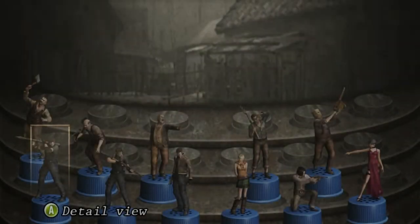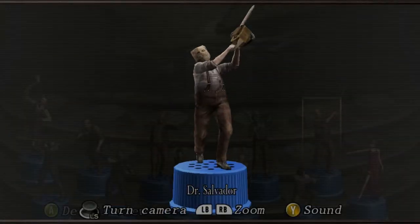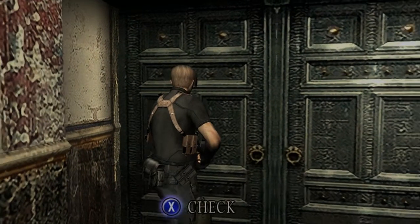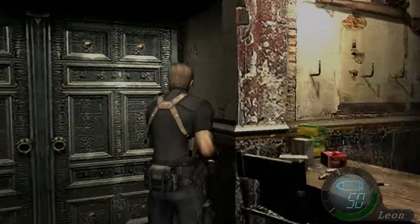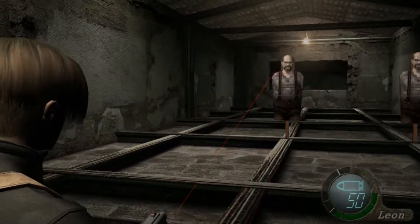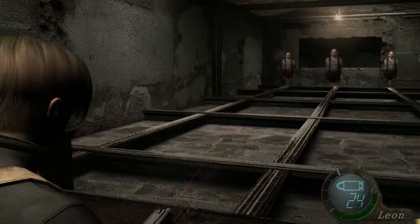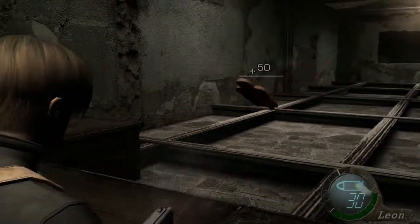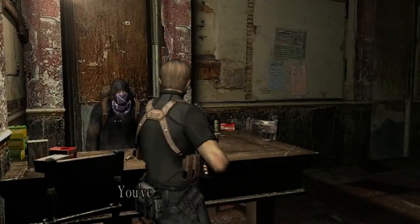I got the other ganado and the chainsaw dude from the village — if you remember. That completed the second row. Here's where I try the rapid fire one, and I learned that the TMP is very hard to aim with, although I don't do too bad. I selected A rather than B apparently — I was missing one bottle cap on B. So here I am just going back trying to get the last bottle cap on B.